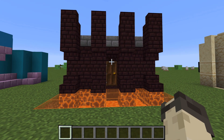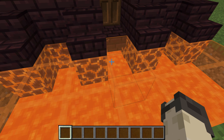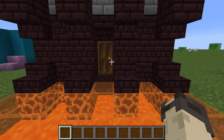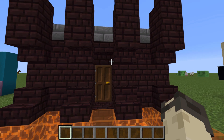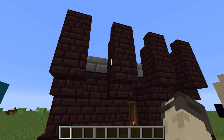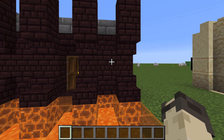The next build is a spooky dungeon lair style build. As you can see it has this orange stained glass with lava underneath it and magma, which really adds to the spookiness and scariness aspect of it. It uses a ton of nether brick and as you can see by these spikes it gives it kind of an evil imposing glare.